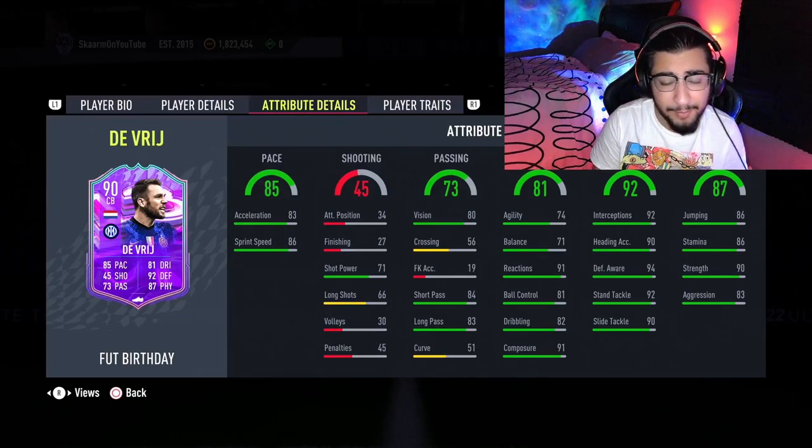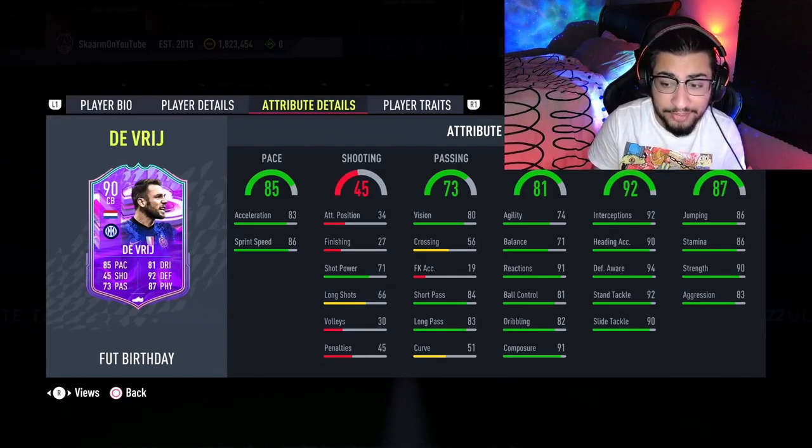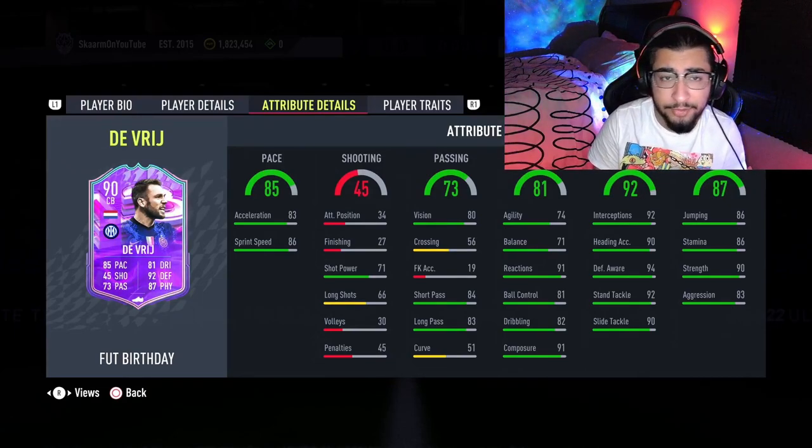Moving on to passing: short passing and long passing both pretty good at 84 and 83 respectively. Then dribbling - agility and balance are actually very good as a center back, reactions at 91, and composure at 91 also, which are very very important stats as a center back. Ball control and dribbling at 81 and 82 don't really matter though.